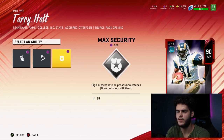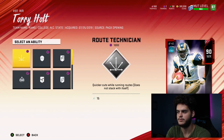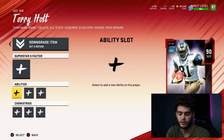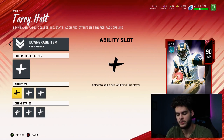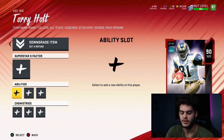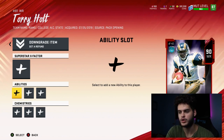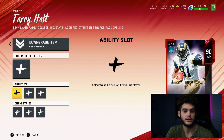For example, on Aaron Donald — superstar X-Factor is 500 training, double move specialist is another 600, route technician 1,000, inside apprentice another 1,500 — that comes out to about 3,600 training total. If we get training at the cheapest rate of about 44-45 coins each, and we buy an 88 for 120k that gives 2,640 training, then buy an 84 for 33k — that's about 150k just to get abilities on him.